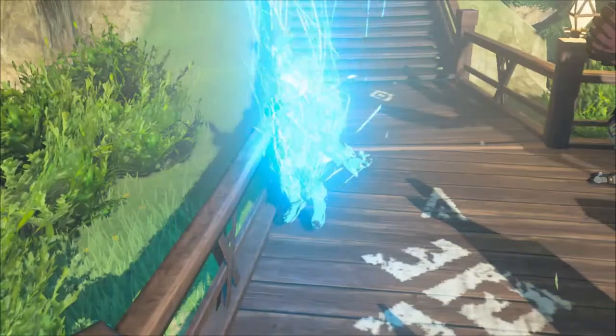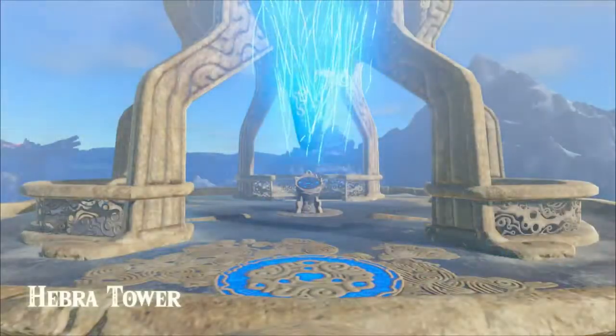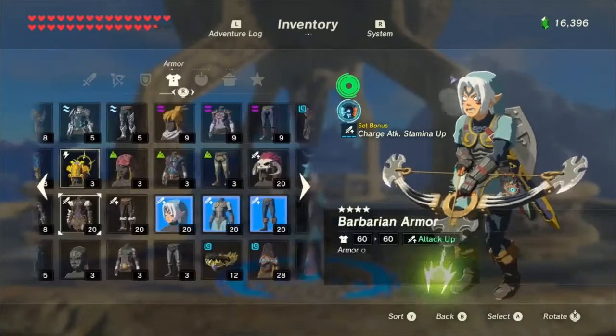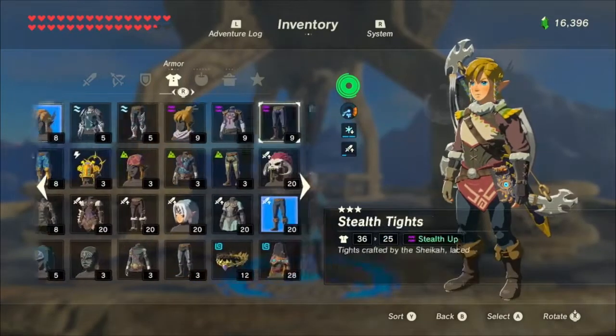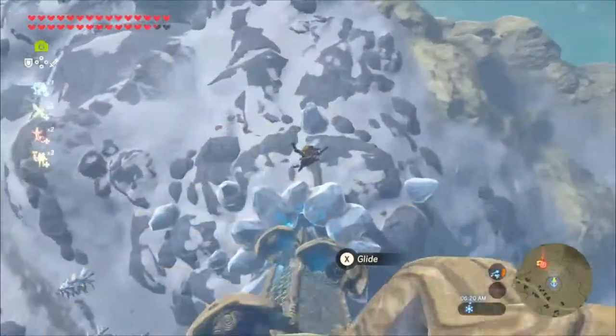We're here. It's freezing — I've got to change my clothes right now or I'm gonna die. There we go. Now what we're gonna do is fly down here and make our way to Pondo's Lodge.